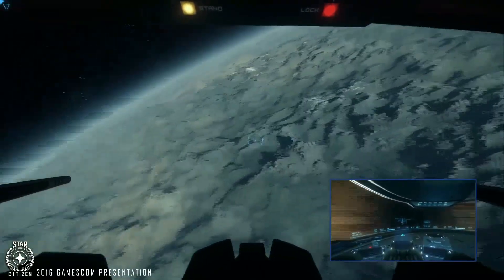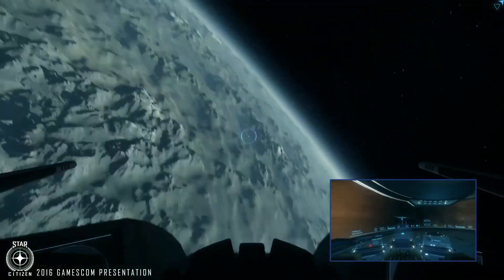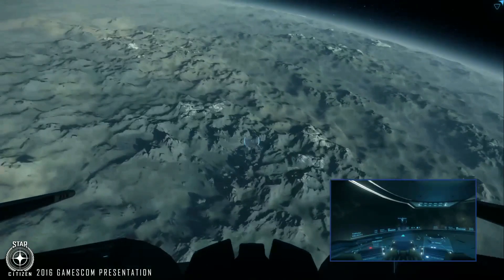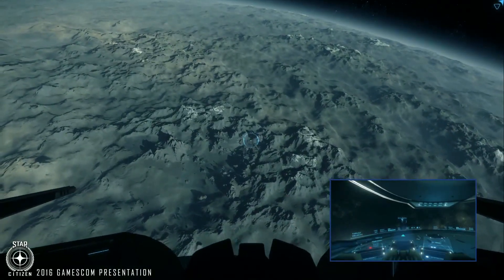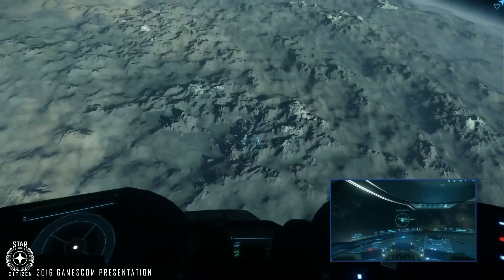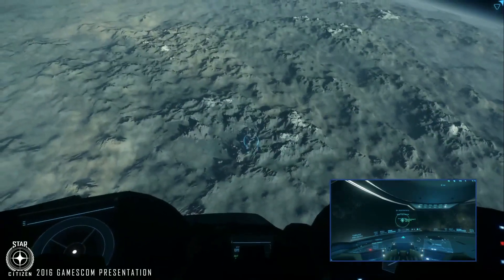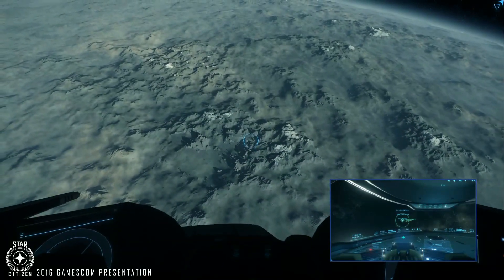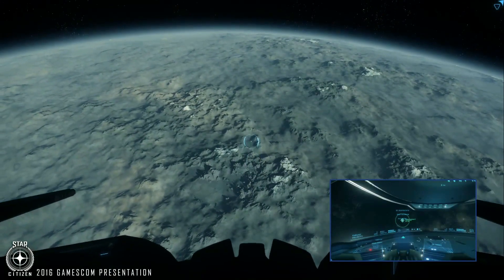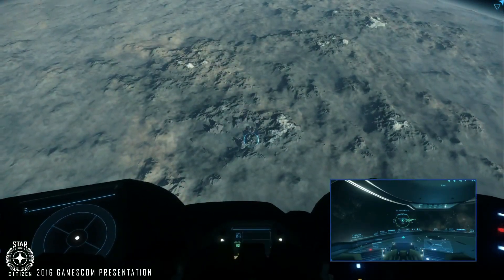We're heading through the atmosphere. You can see the scale and scope of the worlds — these aren't small spheres, and there are no clip ranges or draw distances. In terms of size and quality, we're very happy with it. We've cleared the atmosphere now — let's quantum drive to the location we have for the Starfarer wreck. The location is around one of the moons near Delamar, in a small asteroid field — that's the last known location we're heading to now.